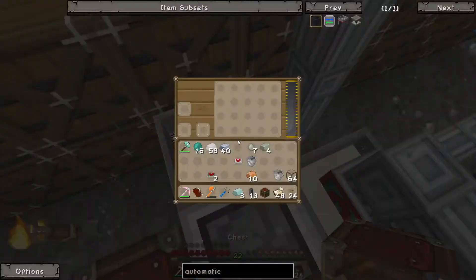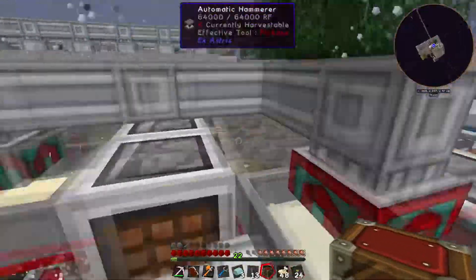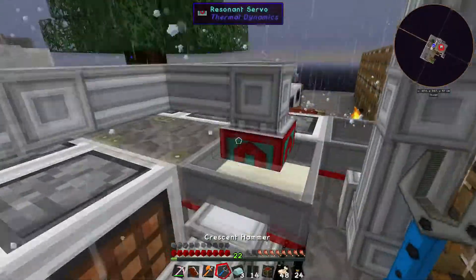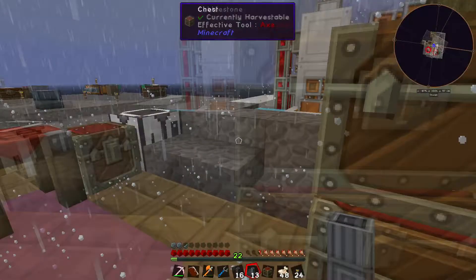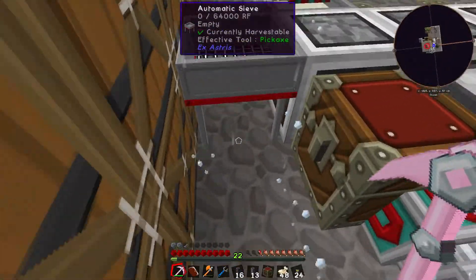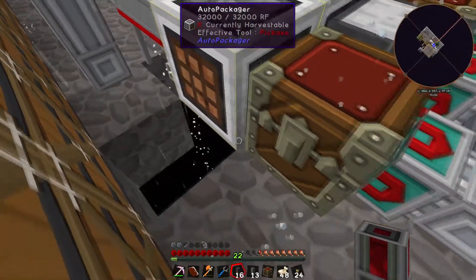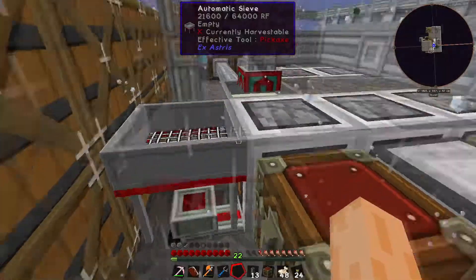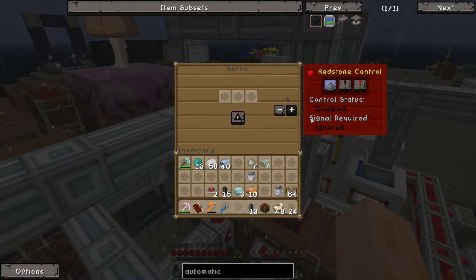We've only got soul sand in there, so let me start connecting things up with item ducts, wrenching the right faces. I also need some flux ducts for power — hardened flux ducts will be fine. Let me plonk one down so the Auto Sieve is now getting power. Then I set the servo to 'ignored' to pull out soul sand and start sifting.